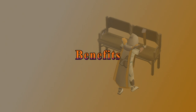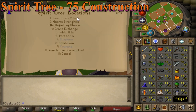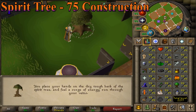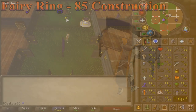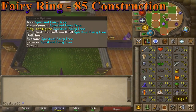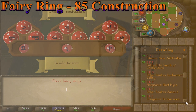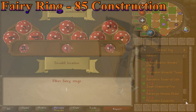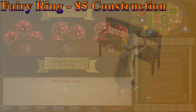Let's talk about the benefits of higher level construction. At 75 construction, you can plant a spirit tree in your superior garden — you could do it as low as 70 with a spicy stew if you really wanted. You can't use a crystal saw to boost for this because you don't use a saw to build the crystal tree. You also need 83 farming to plant the tree. The fairy ring can also be placed in the superior garden at 85 construction, and similarly can only be boosted from as low as 80 since you can't use the crystal saw to build it. Fairy rings give a lot of useful teleports in the game, and the house tab is now your closest teleport to get to a fairy ring.